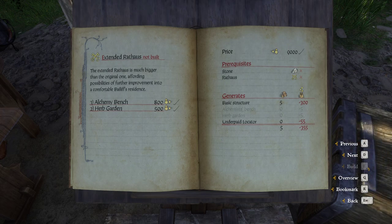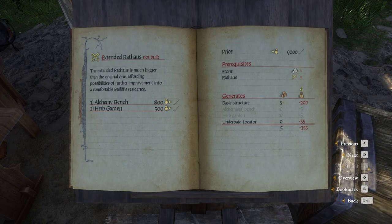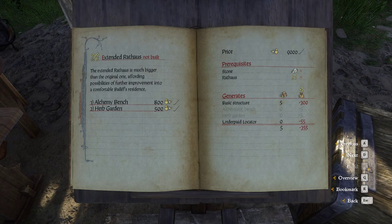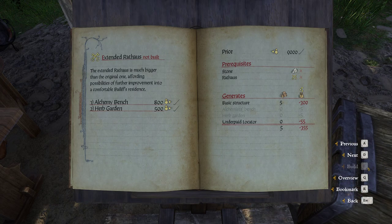Overall, the Extended Rathaus brings just additional cost. It's a nice building and looks really good, but in the end it only brings additional cost. Even the alchemy bench and the herb garden are not that important. I would recommend waiting to build the Rathaus and Extended Rathaus until you have earned enough money and your village income is high enough.